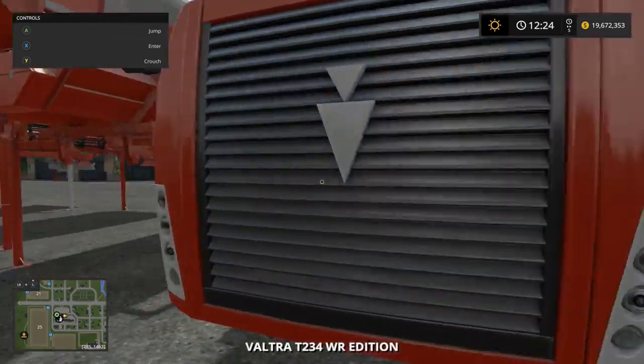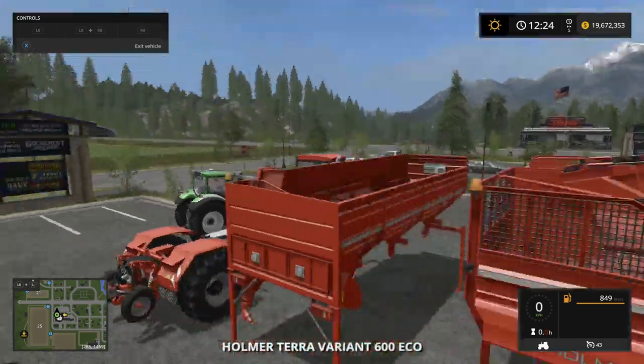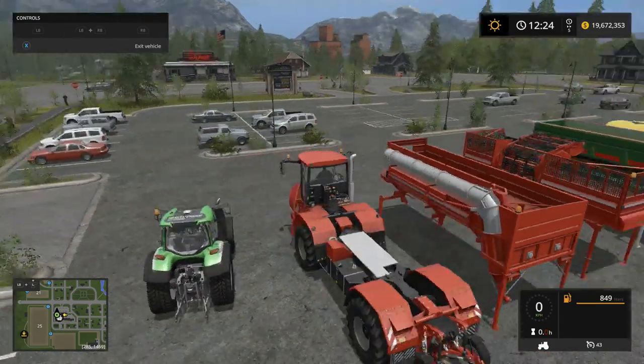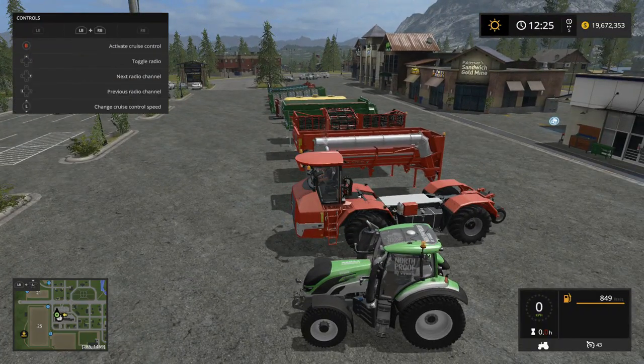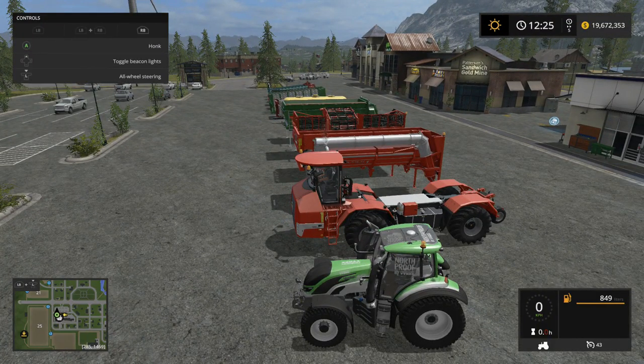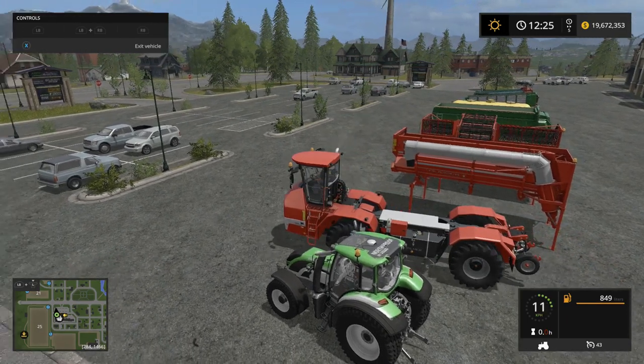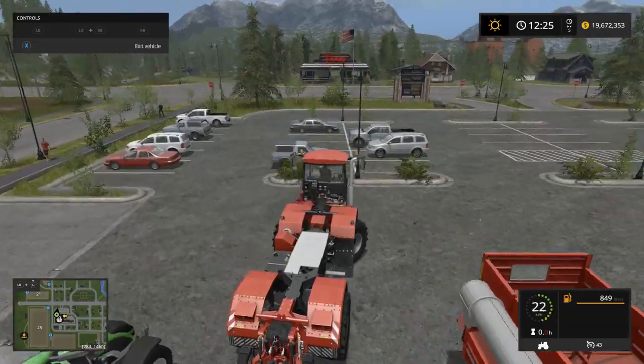We've got the Homer Terra Variant 600 Eco. You can see this unit — it's very very huge. We've got all-wheel steering, front steering.